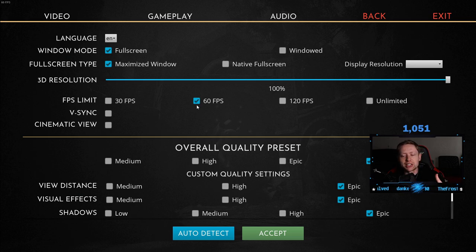For the FPS limit, I have mine at 60 FPS because I stream and make videos at 60 FPS, so there's no reason for me to go past that. For you, I would recommend capping it at 120 instead. This game currently has some optimization issues, and having unlimited FPS might actually cause more frame drops. Capping it at 120 is the safer play and usually improves stability. Consider capping it if you're experiencing frame drops.